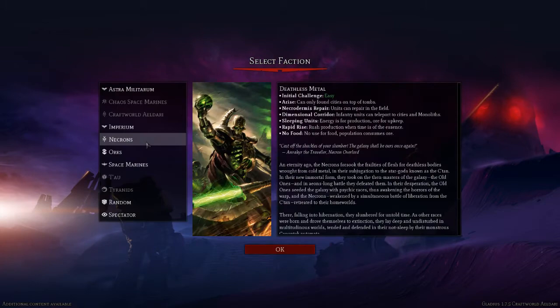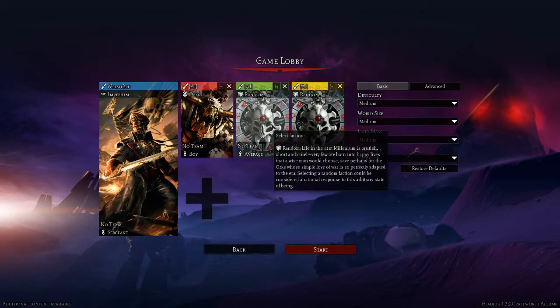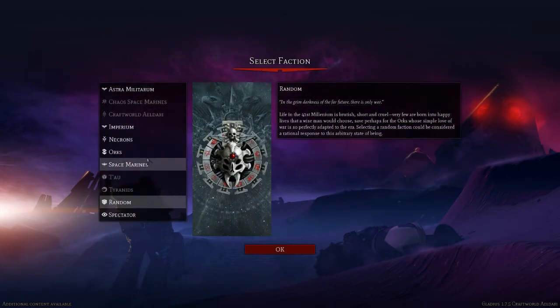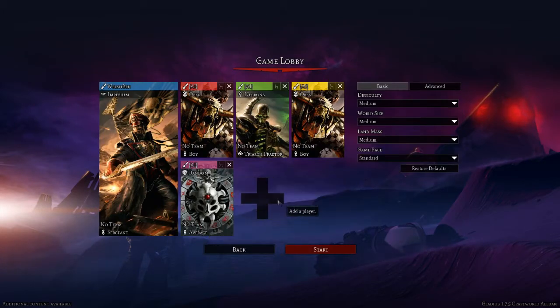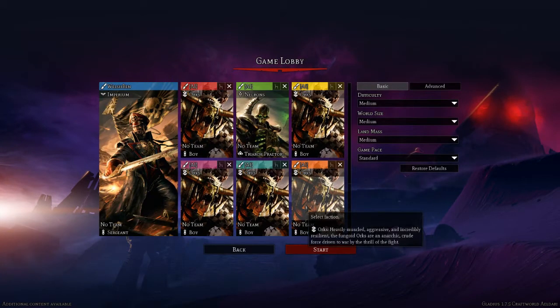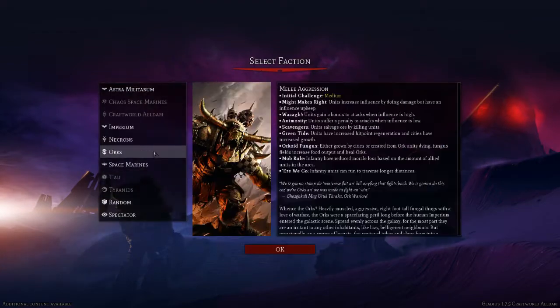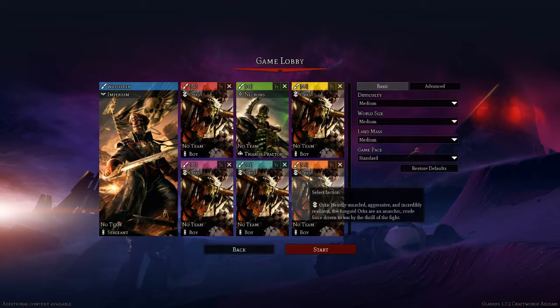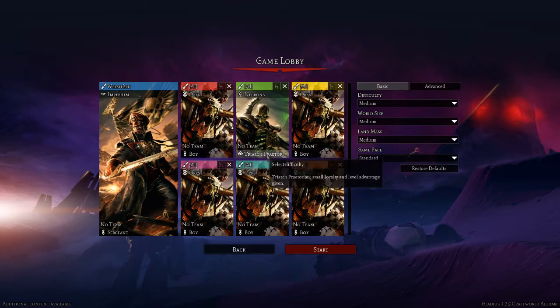I definitely want Necrons. What I'm gonna do is have a world that's absolutely full of Orcs. We'll bump the difficulty of the Necrons up, and then fill the rest of the factions with Orcs so they can fight each other, gang up against us, and create a nice chaotic map full of bloody Orcs. That's six, seven, eight — yeah, okay, that'll be enough.